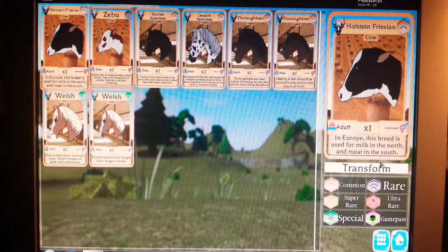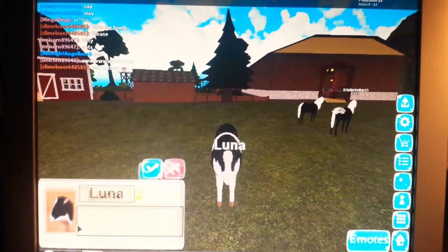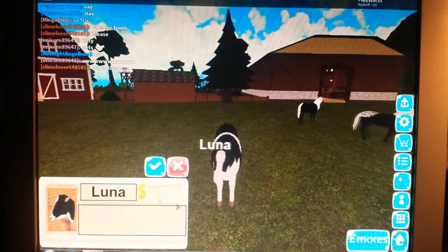We can transform into this cow that we just got. And I'm a cow. You can change your name down here — Luna — and then you can put your description.